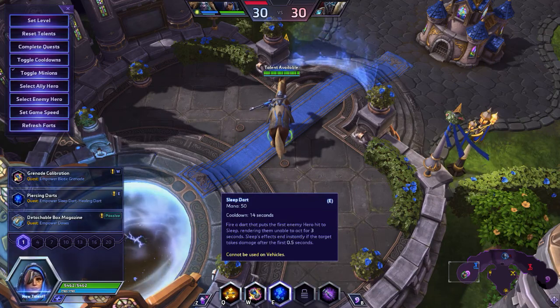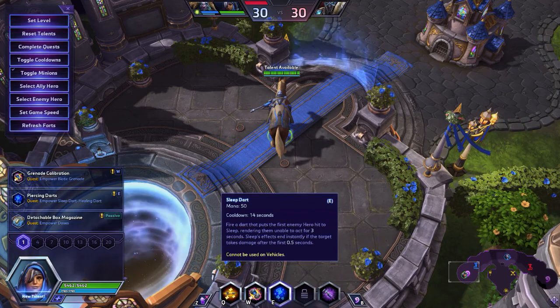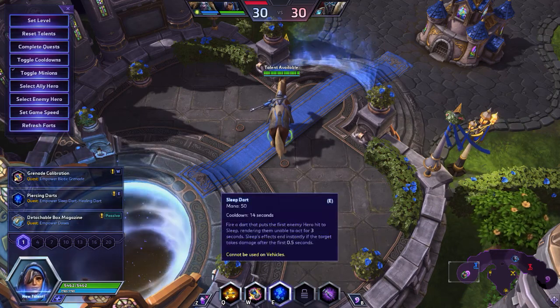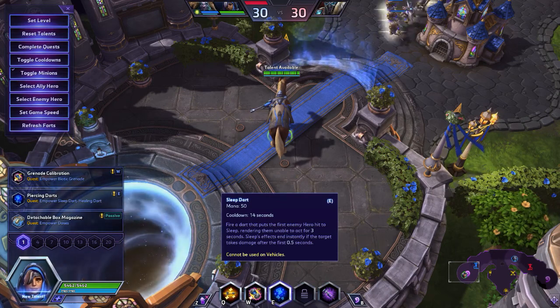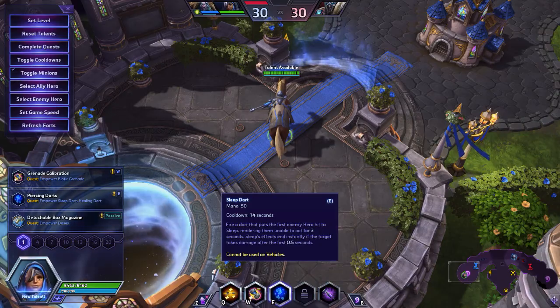Her E is Sleep Dart, which costs 50 mana and has a 14 second cooldown. She fires a dart that puts the first enemy hero hit to sleep, rendering them unable to act for 3 seconds. Sleep effects end instantly if the target takes damage after the first 0.5 seconds.